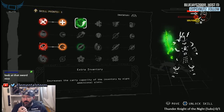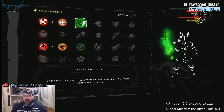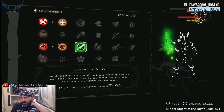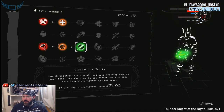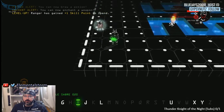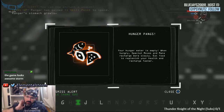What do we got? Extra inventory — increases carry capacity by eight additional slots. Gladiator Strike: launch briefly into the air and come crashing down on your foes. I like that. Still want to make a bow though. Your hunger meter is empty — when hungry, special moves and mana recharge more slowly. Eat food to replenish your health and recharge faster.